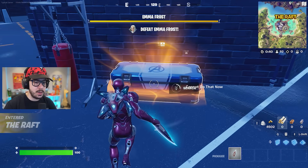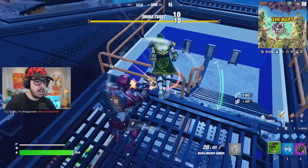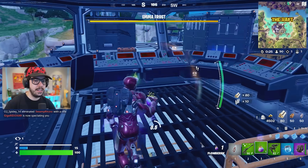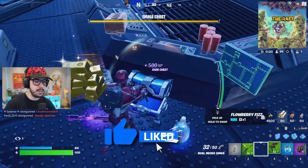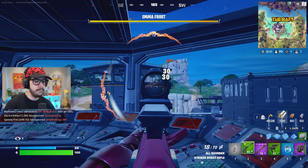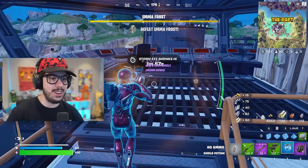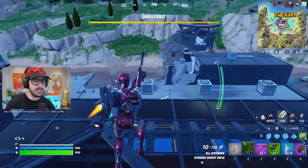We got an Avengers chest right over here. Let's open this up — we got a jetpack right away, which is great. Let's take out Dr. Doom. That's a good way to start this video. Sounds like somebody took the other Avengers chest. We got a shotgun — nice. Took out a couple guys and we are popping off to start this game. Having a jetpack with Iron Man just feels great.